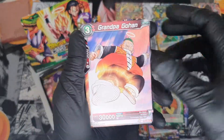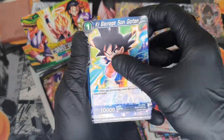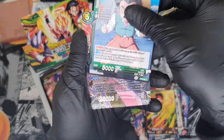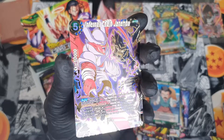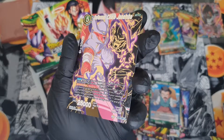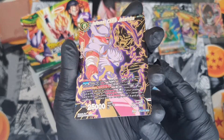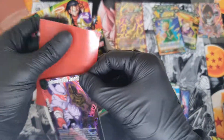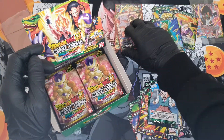Android 20, Grandpa Gohan, Bandages Weiss, Hidden Feelings, Ki Barrage, Kami, Time Magic Yamcha, Krillin — and we get our first special rare: Janemba! Not bad. That looks decent — that gold outline of him at the back just looks unreal. Our first special rare.